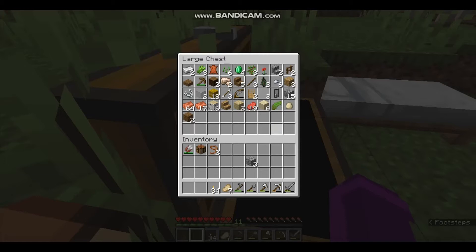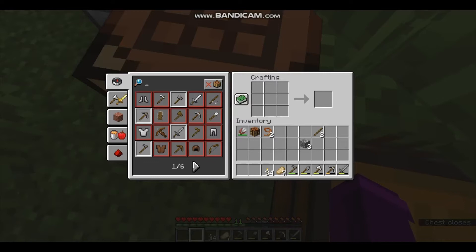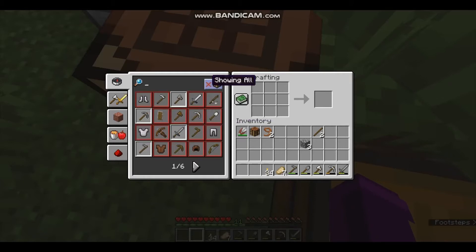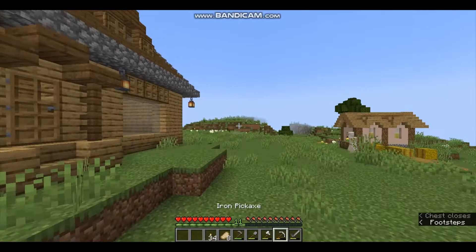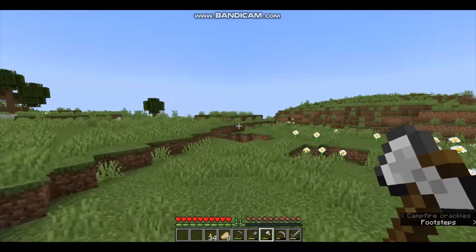There are two more things I want to do: one is tame a cat — leave suggestions for the name in the comments — and two is make another job site block. Actually, let's wait till next episode for the grindstone. For now I'm gonna go get a few fish and tame a kitty.